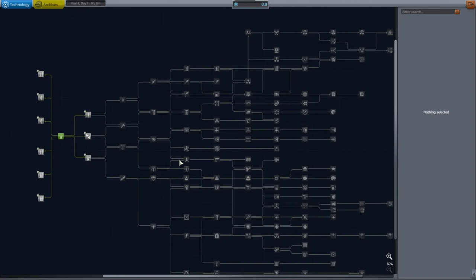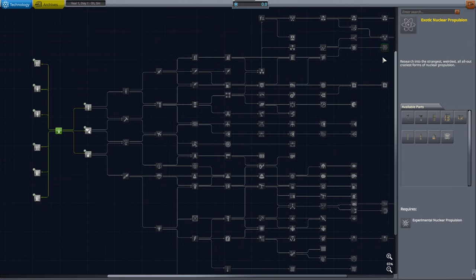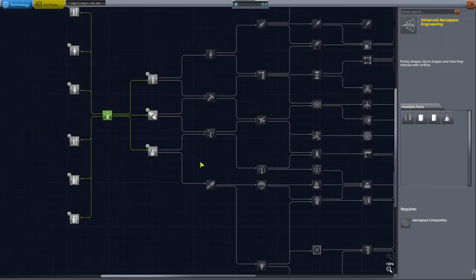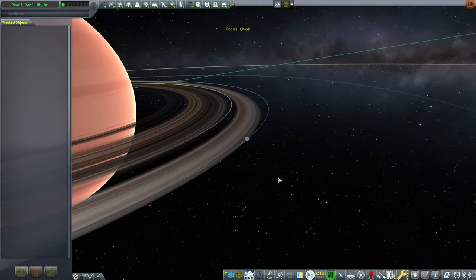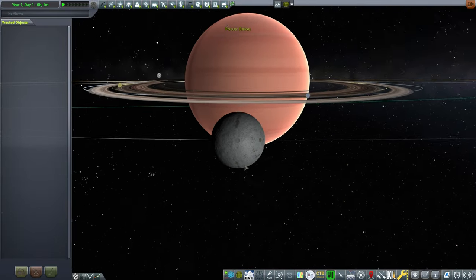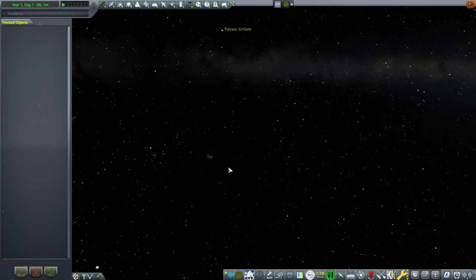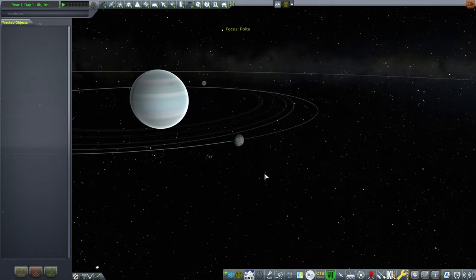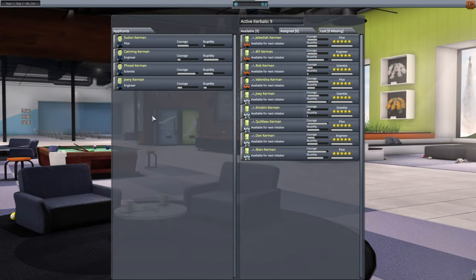This is all governed by a huge community tech tree that starts with probes before crew, meaning you have to go with probes first and then onwards to crewed programs. To make it more interesting, I'm playing with the Outer Planets mod, which introduces Sarnus, Elu, Slate, Tekto — basically Saturn and all its moons — plus Urlum, Neidon, and all others.